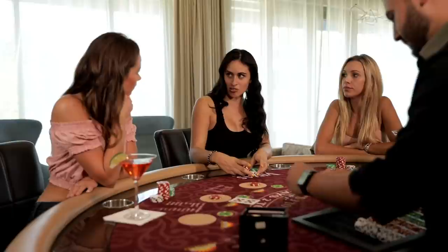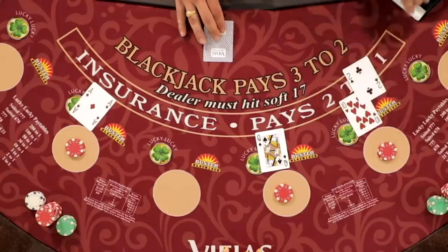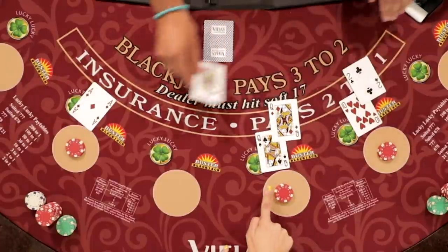The goal of the game is to beat the dealer by getting closer to 21 without going over. A face card is a 10 — you always want to remember that.